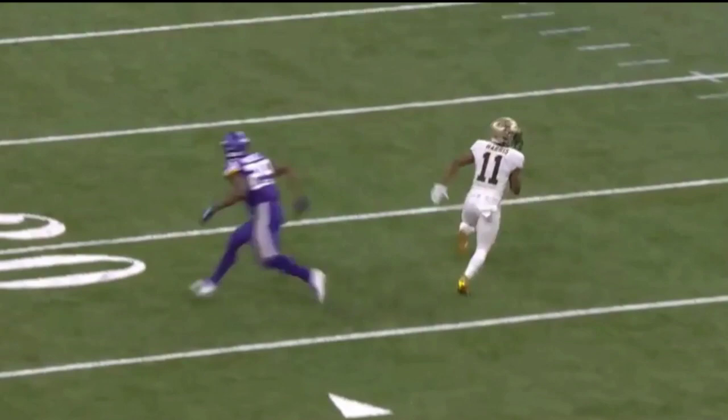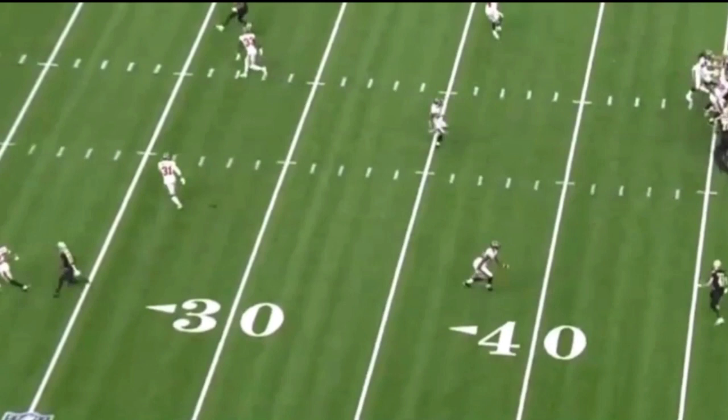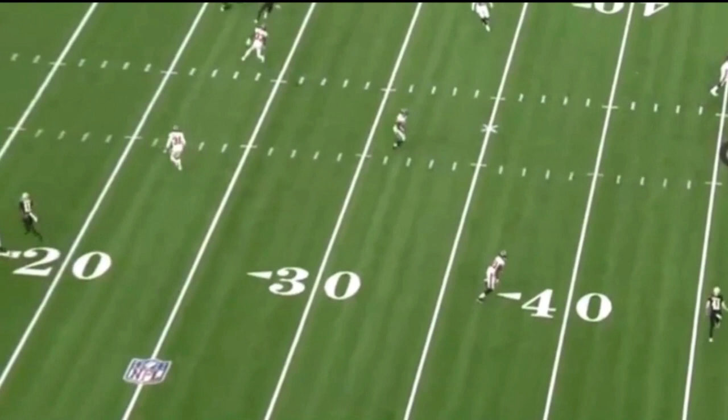What ends up happening is Taysom Hill has a two-level read where he checks over to Michael Thomas's side. If the safety is biting down, he goes back and throws that deep post. It doesn't work quite as well as it did against the Vikings, but as you can see, the corner is breaking outside and just can't recover to the inside. There's no one in that deep middle zone, so Taysom Hill has a mile to lead the ball out to him.